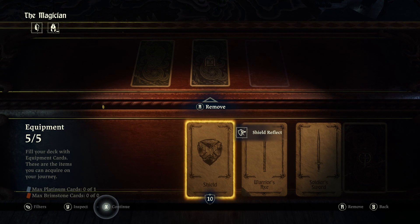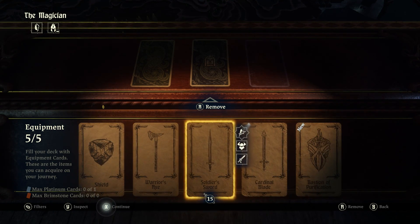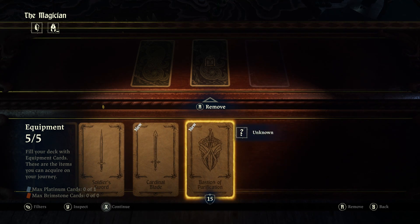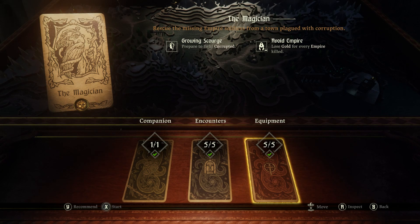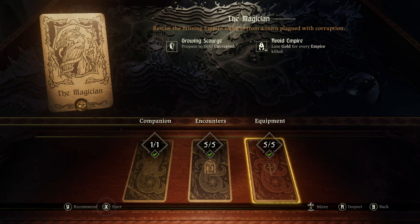I should make sure I'm familiar with what each one does: Shield Reflect, Crit Strike, Riposte. Since we haven't used the Bastion of Purification or the Cardinal Blade yet, it doesn't tell me what they do yet. Maximum Platinum cards: zero of one. Maximum Brimstone cards: zero of zero. So we have multiple tiers of cards apparently — controlled rarity when you unlock too many good cards, I suppose, but it's not relevant yet.